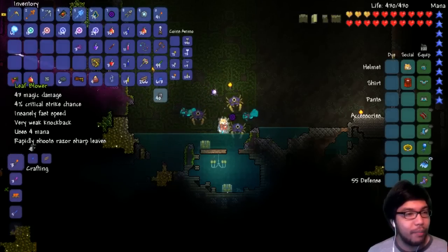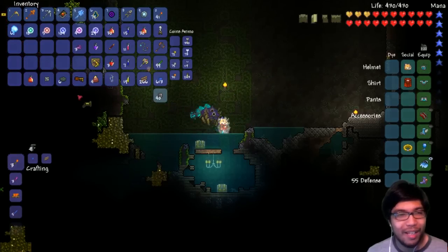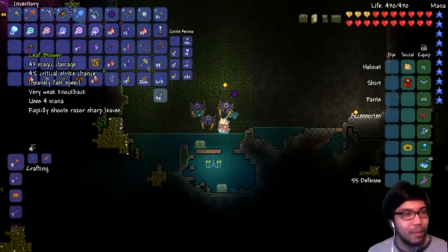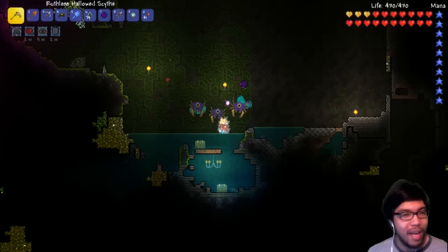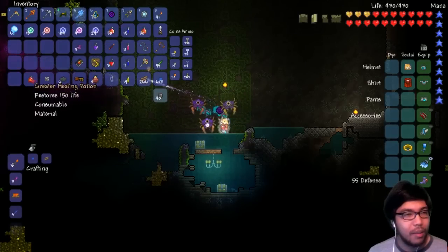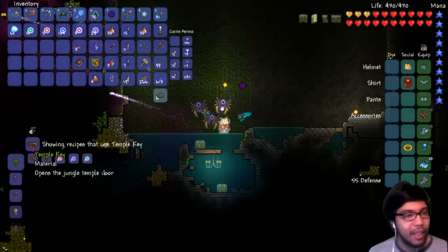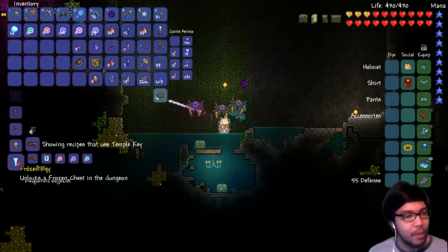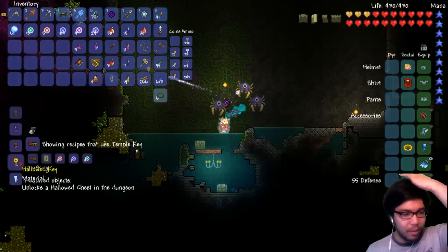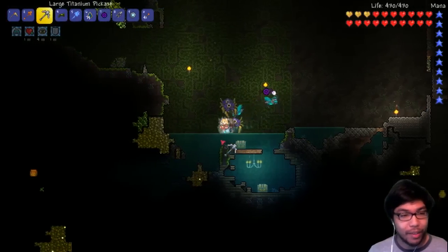We got an item here — Leaf Blower, rapidly shoots sharp leaves. I haven't gotten this before! It is rapidly shooting magic damage — that's pretty cool, not bad at all. We also picked up a healing potion, some ghostly residue, and most importantly, the temple key. The only thing it makes is keys. So this is a holo key, and I think a holo key might be the only other chest in my dungeon.